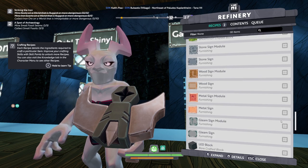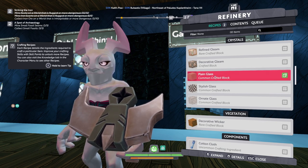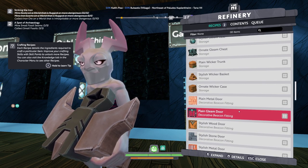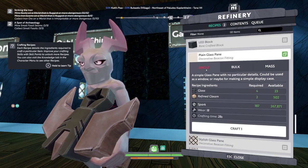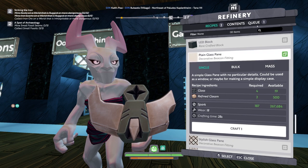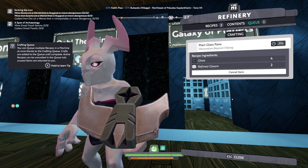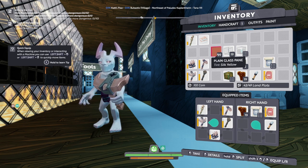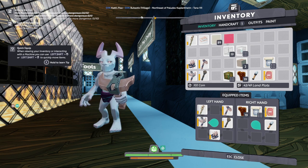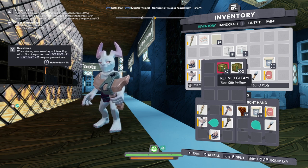Right now I have two recipes available to me — whatever ingredients I have, those are the things I can create. I can make plain glass crafted block or a pane, and I'm actually looking for the pane. I'll make a single one first to see if it's the right one. It takes about 24 seconds. This silk yellow I made was kind of a rookie mistake — I don't know if I'm going to be able to sell it. I might just put it in storage and see if someone in the settlement wants to use it. Learn from me — take copious notes.